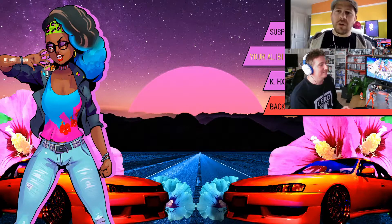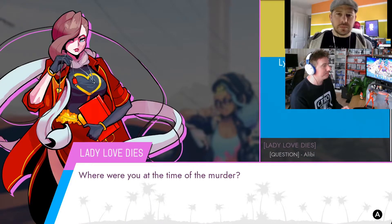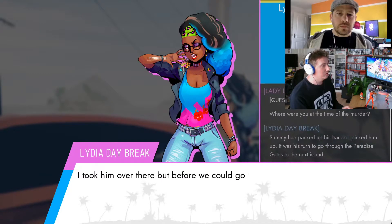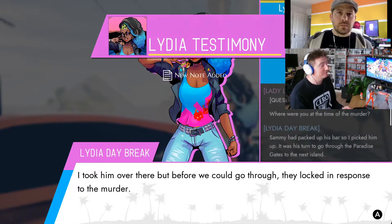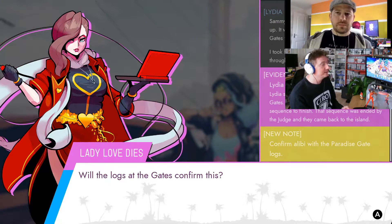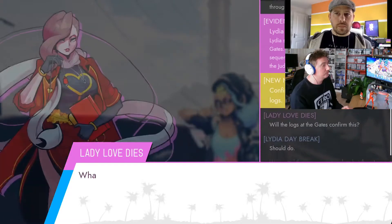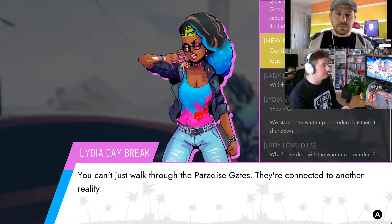Let's ask her about her alibi — see if we can place her at the scene of the crime. On the night before the end of this island she says she was doing her duty of ferrying people to the next island, taking them through the paradise gates. At the paradise gates there's a computer which logs all activity, so we can go and check that. She also said she was with Sam, so we can speak to Sam her husband and see if their stories match.